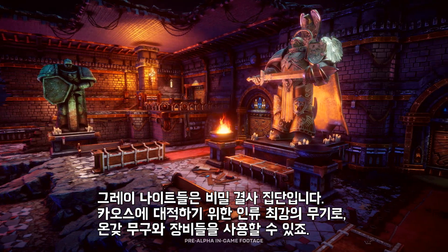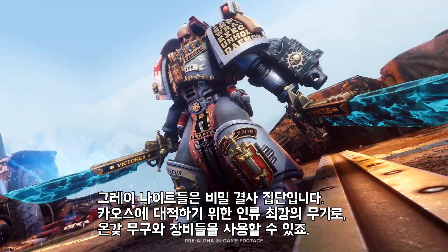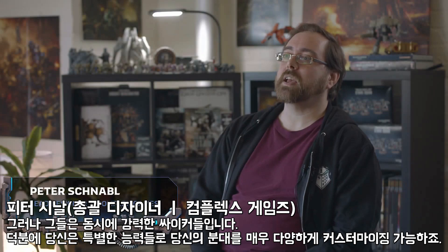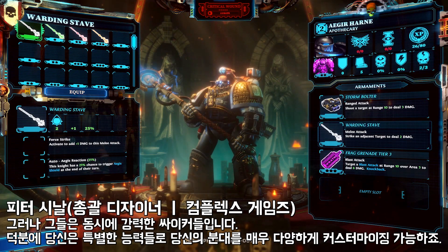The Grey Knights are a secret order — humanity's greatest weapon against chaos. They have access to a wide array of arms and equipment, but they're also really powerful psychers, and that opens up a ton of possibilities for customizing your squad with unique abilities.